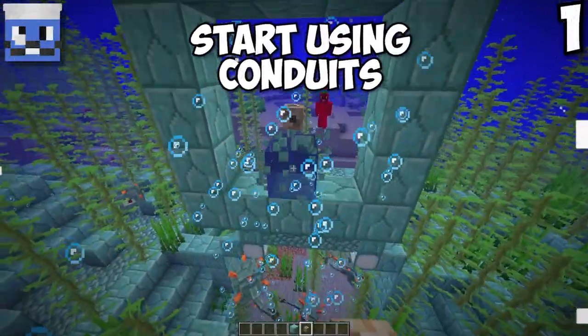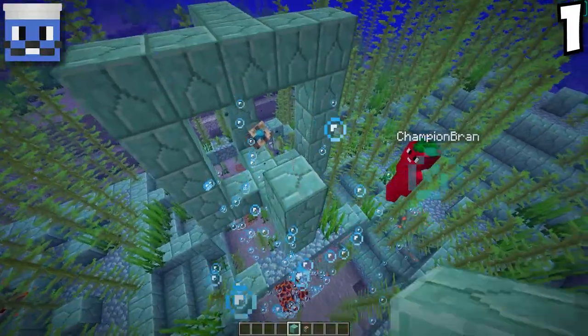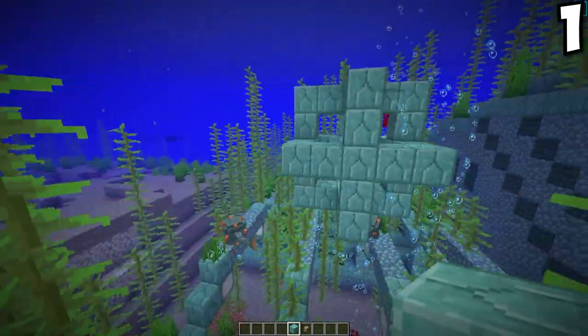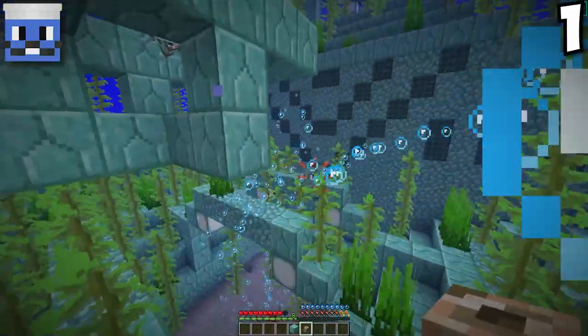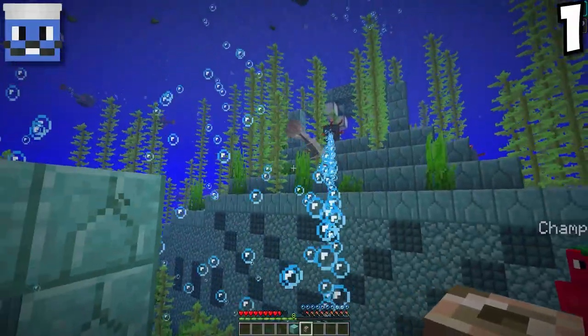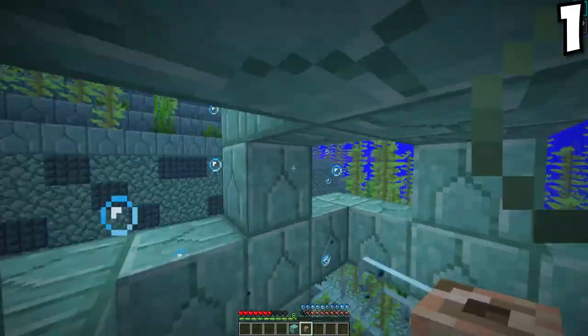Grant, everyone knows that conduits can help you breathe underwater. But what a lot of people don't know is if you fully max out the stuff around the conduit, it can actually attack hostile mobs all around it. The guardian just took damage — it's taking two hearts per hit. Putting one of these by the monument is going to be super helpful because it keeps you safe and keeps you breathing.